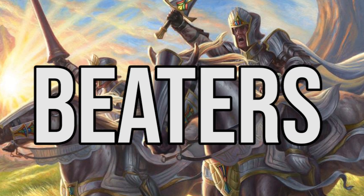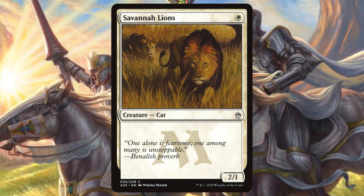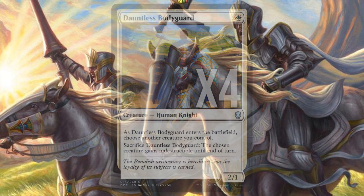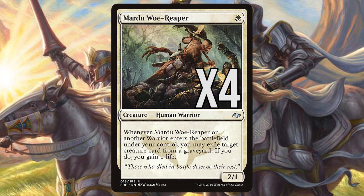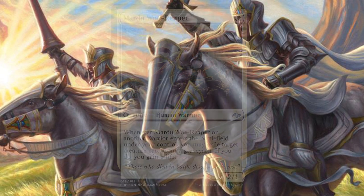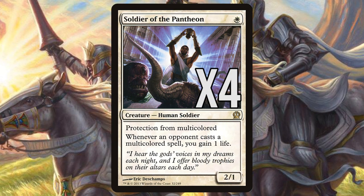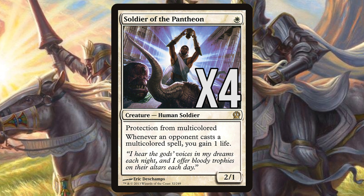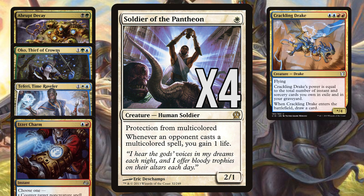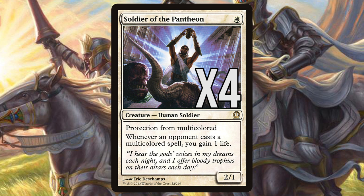Our beaters are different versions of Savannah Lions, only they provide more value than your typical vanilla 2-1 for your one white mana investment. Dauntless Bodyguard can protect a critical creature from removal or combat damage, such as a Lord or value creature. Mardu Woe Reaper's enters-the-battlefield effect can exile an important creature from a graveyard, which is particularly good against Izzet Phoenix or Soulflayer. Soldier of the Pantheon is probably our most powerful one drop. As it has protection from multicolored, it dodges many powerful and popular removal spells. It can't be touched by Abrupt Decay, Oko, Teferi or Izzet Charm, and can't be blocked by gold creatures like Crackling Drake, Grimflayer or Reflector Mage. The incidental life gain may also prove relevant in some racing situations.